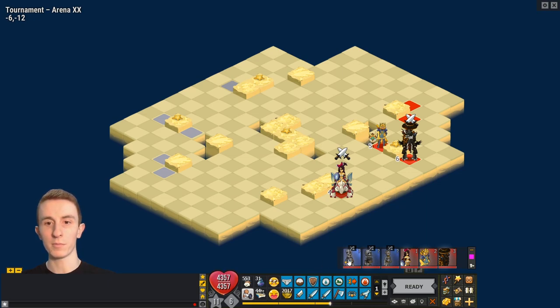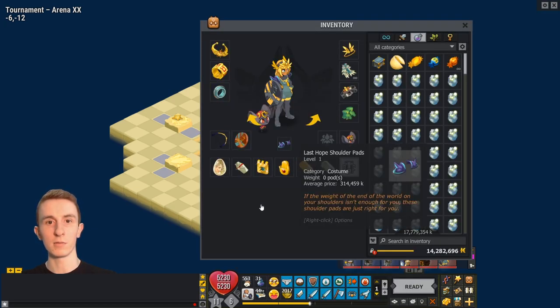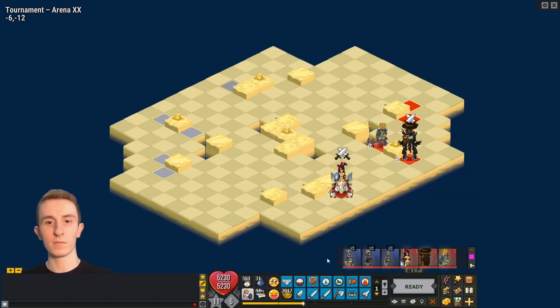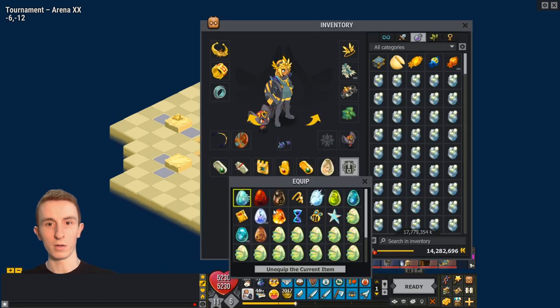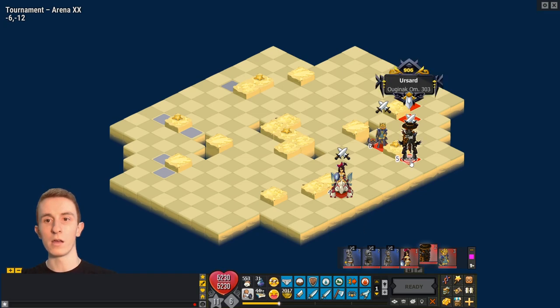We were against Foggernaut, Sram, and Ecaflip — all three of those classes summon. So what I'm going to do is go pushback damage in this fight, and I'm also going to switch a trophy for a plus AP Prismuridite, because pushback damage is very good against classes that summon.